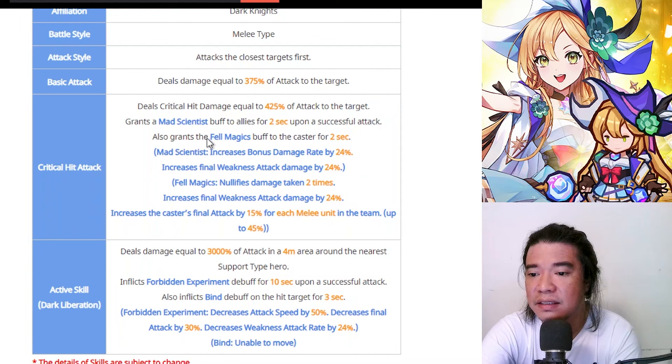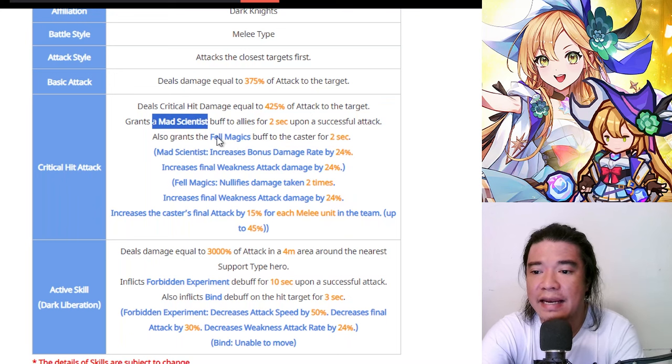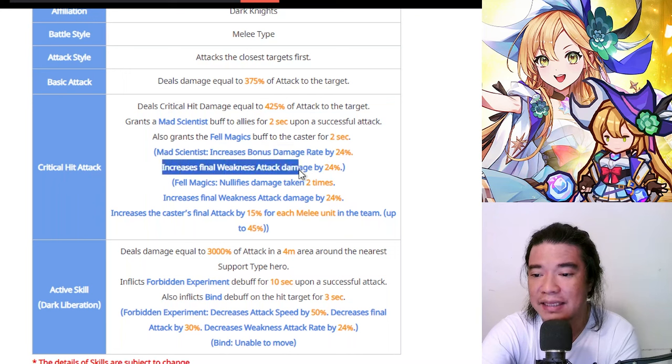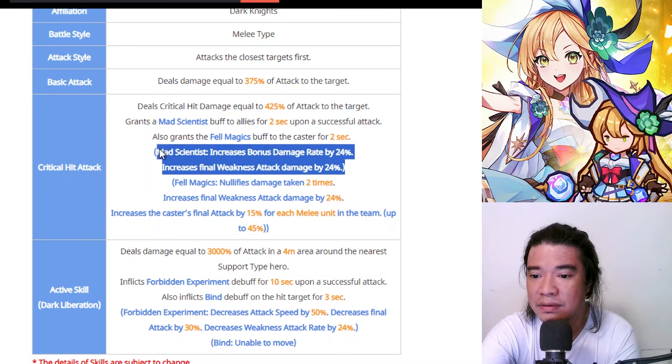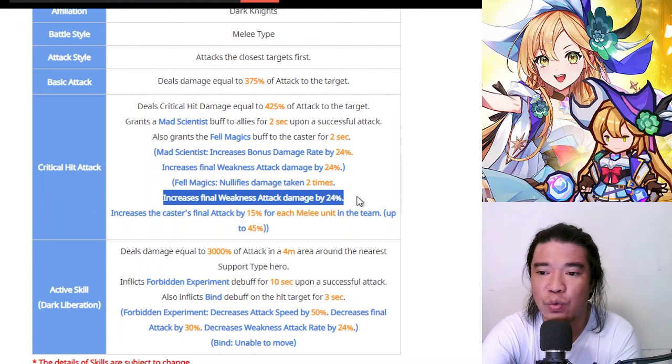The crit hit is average, between 400 to 450. It grants the Mad Scientist buff to allies for 2 seconds upon successful attack, and also grants Fel's Magic buff to the caster. The Mad Scientist buff increases bonus damage rate by 24% and also increases weakness attack damage by 24%. The Fel's Magic nullifies damage taken 2 times and increases final weakness attack damage by 24%. This is pretty nice.